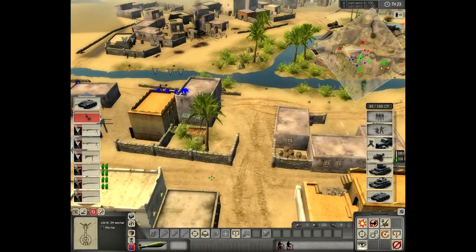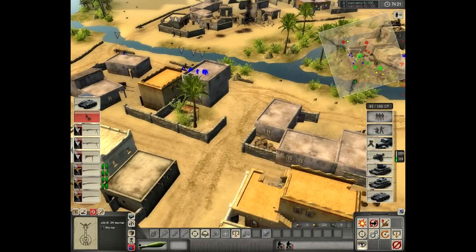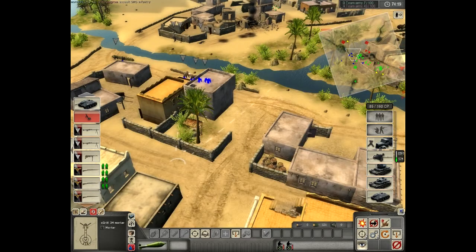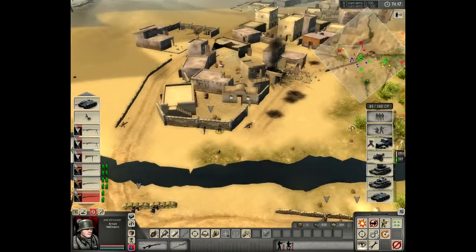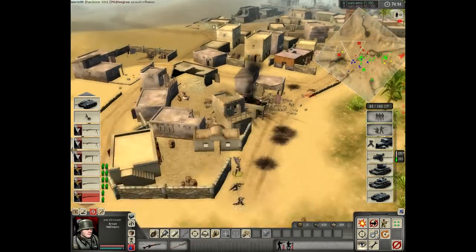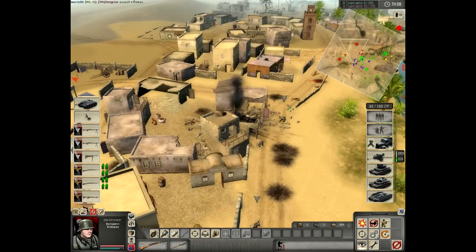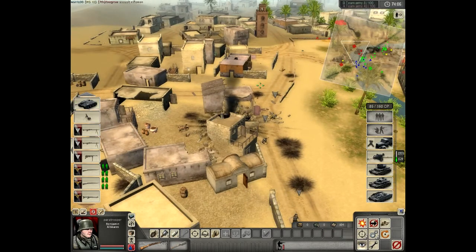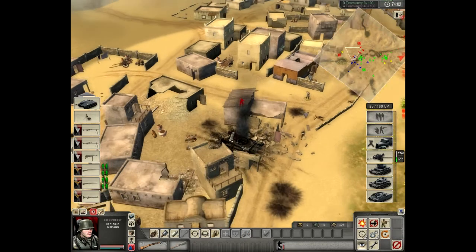Here I move some flanking maneuvers. There's some half-track towing something I believe, in the middle of the game. And there are some guys behind doors — they kill my para-troopers. Yeah, I call them para-poopers, that's what I think of these guys.